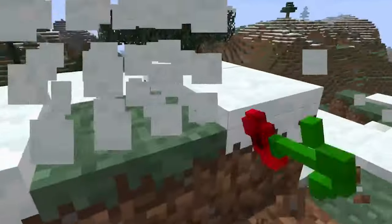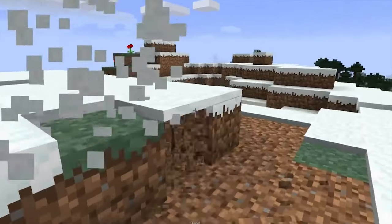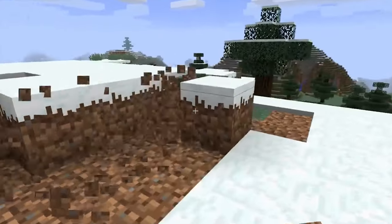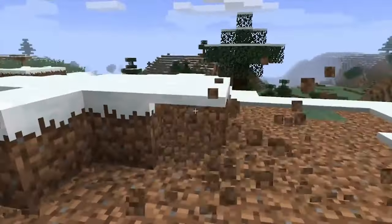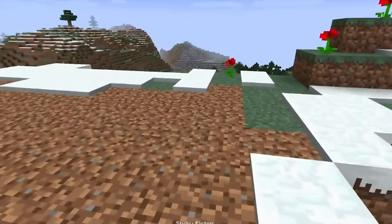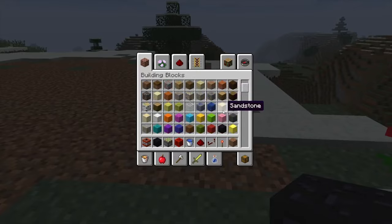First we need a flat area where we can build. Because this snow is really annoying we are going to remove the upper layer on this mountain — that is going to be our building surface. This is the place where this experiment will take place. We aren't shooting rockets or doing stuff with space, we are just going to launch a lot of TNT into the air.